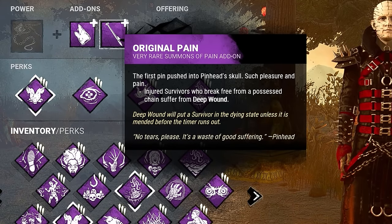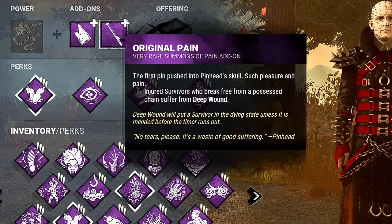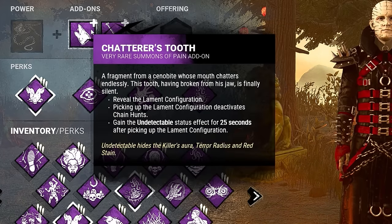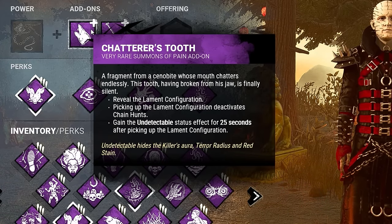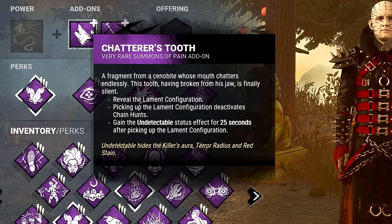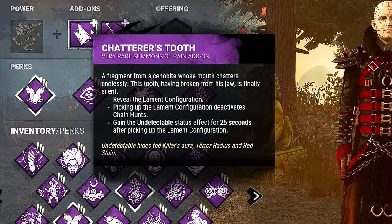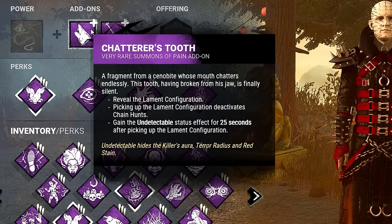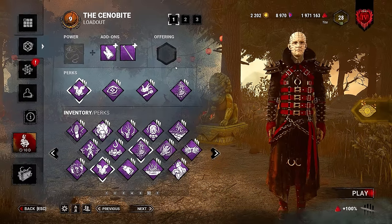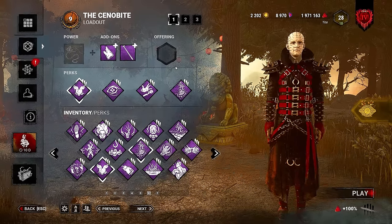And last but not least, we have Scourge Hook: Pain Resonance — anytime a survivor is hooked on a Scourge Hook, the gen with the most progress explodes, instantly losing 15% of that progress and beginning to regress. For add-ons, we went with Original Pain — injured survivors who break free from possessed chains suffer from Deep Wound — and Chatterer's Tooth, making this a stealth build. This build was a blast to play, definitely something you should try out.